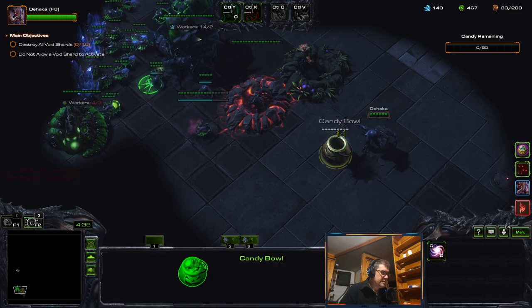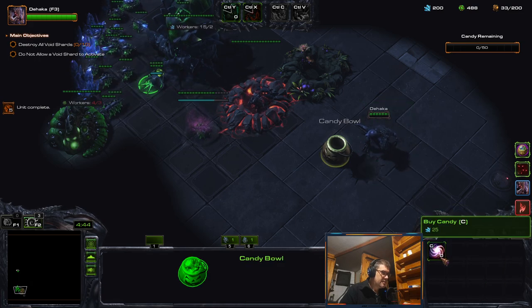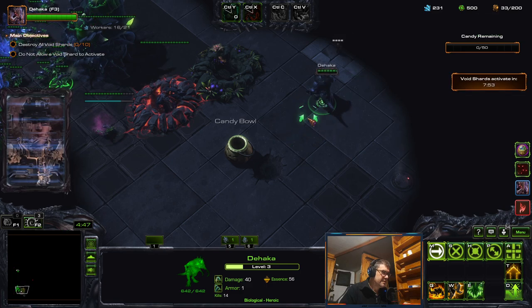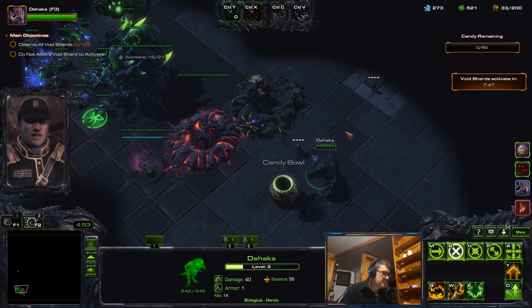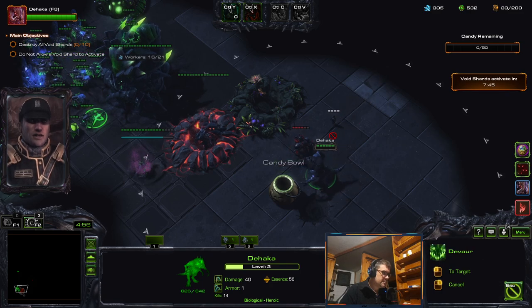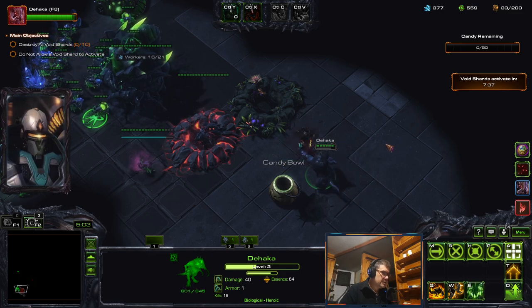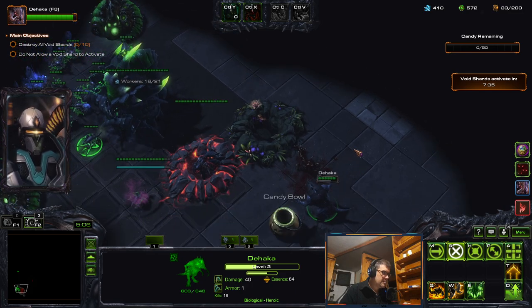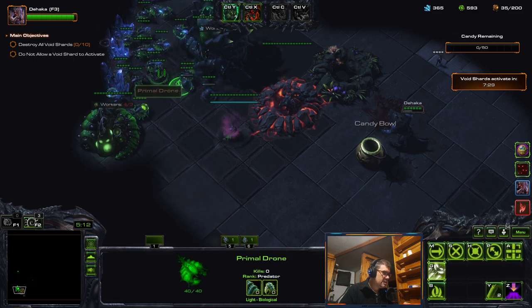I can see zero units — that costs 25. So these guys will now turn into something. The enemy approaches.